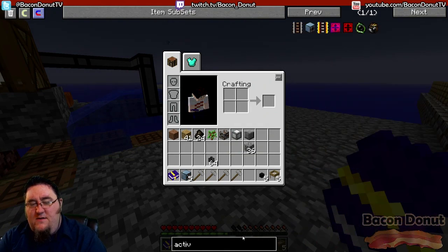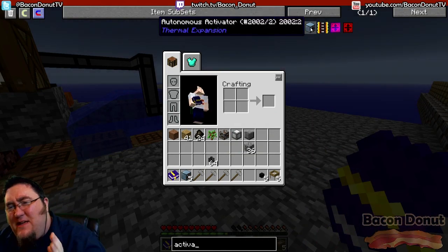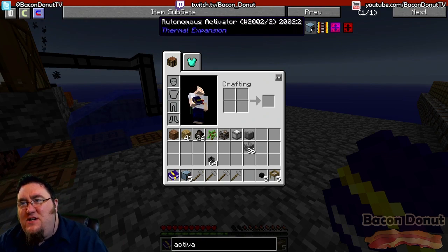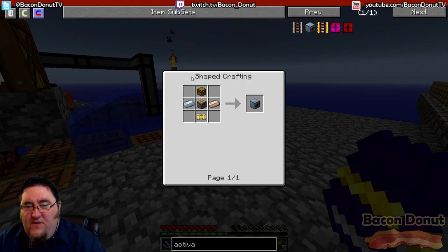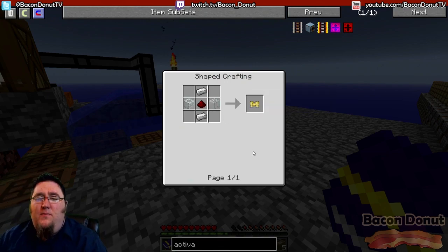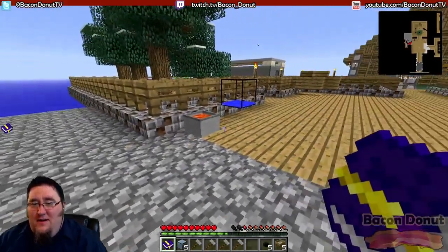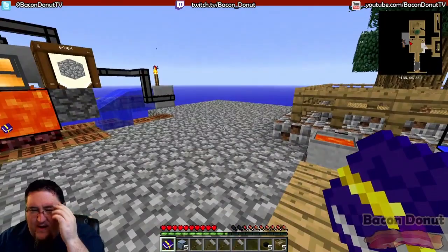If you look up 'autonomous activator,' basically this thing emulates a player — it can right-click, left-click, and shift-click for you automatically. The recipe is pretty simple: a couple pieces of tin, a piston, and a servo, which is iron, redstone, and glass. All of that is easily obtainable by using the hammer on various things and sifting them — pretty cheap and easy to get.